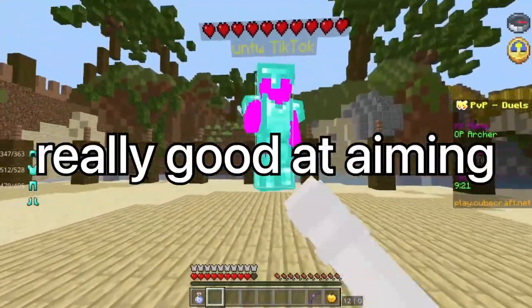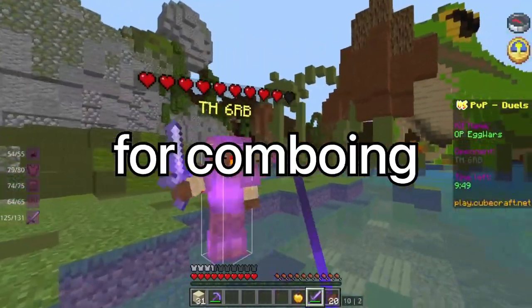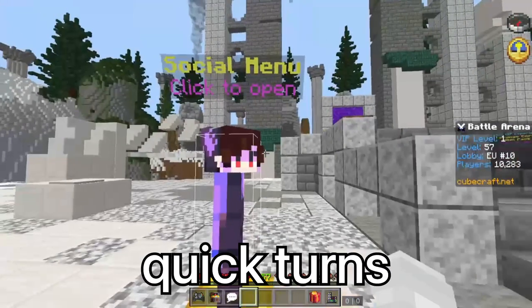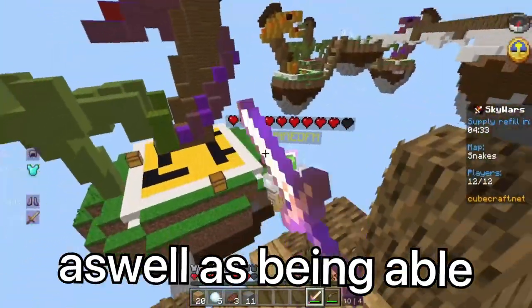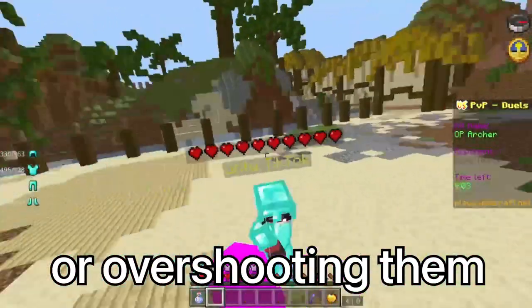In this video, I'll show you how to be really good at aiming with a simple trick and where to aim to get the most reach possible for comboing. Now you gotta start by having a good sensitivity — that means being able to make quick turns in weird situations, as well as being able to keep up with your opponent's movement and not having to stay behind when shooting them.